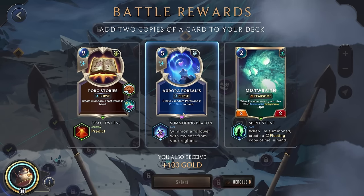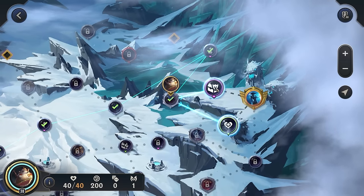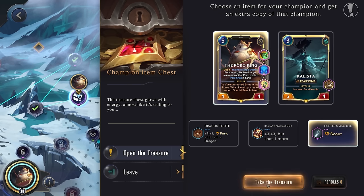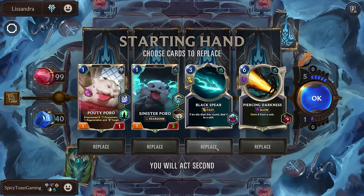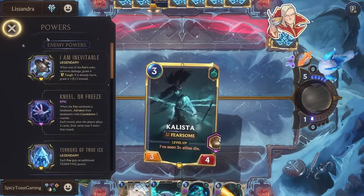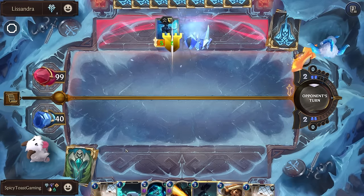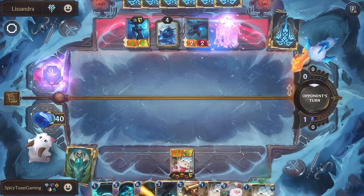Well, it's been a pretty smooth and easy run up to Lissandra. Aurora Porialis — I think I'd rather just get more Poro Stories, to be honest. Champion item chest — we can give Poro King Scout, although again we don't really care about these that much. Alright, Lissandra with I Am Inevitable. So we have really strong units and some really good damage, but I don't think it's going to compare to how much Lissandra can scale up her units with her triple Ice Shards and I Am Inevitable. I'm not particularly thrilled about our chances, but we'll give it our best shot.